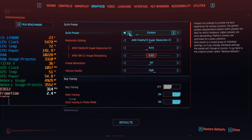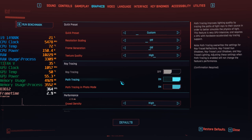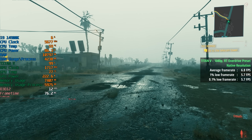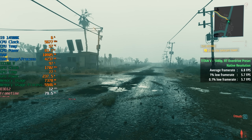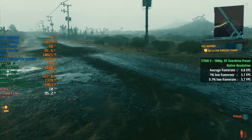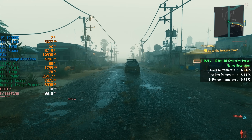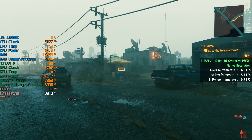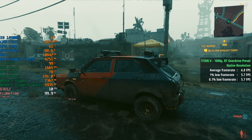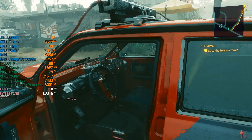We're back in the badlands for this one at native 1080p resolution, and performance is basically what I expected. Before with RT Ultra there was a difference in frame rate between the countryside and the city, but with path tracing on it doesn't really matter where we are on the map. The frame rate won't exceed 15fps, so most of the time it will hover around 10. This is just too intensive for our Titan V.